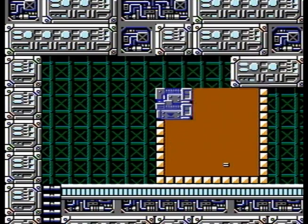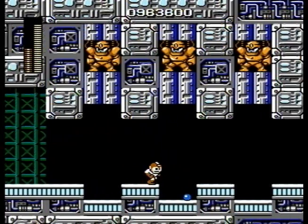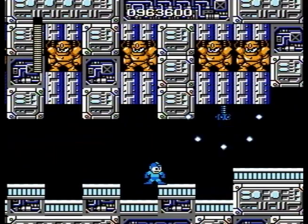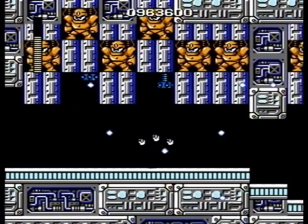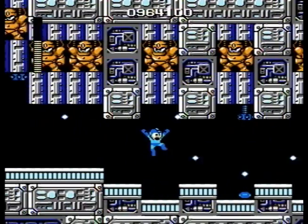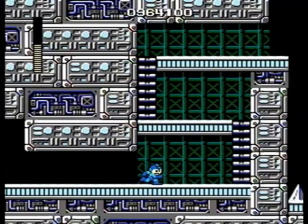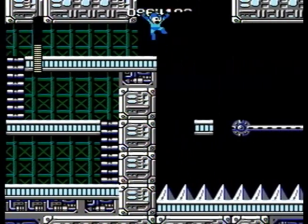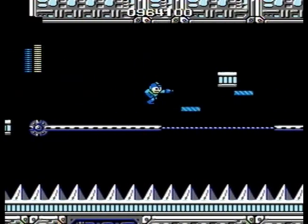That energy capsule is there for you to pick up in case you need it. I don't really need it at this point because I'm about to come across an item that's going to refill all my stuff anyway. Look at these Guts Man statues out there — I don't get what the deal with that is. Must have some sort of fascination with Guts Man — a Doctor Light creation, mind you. It doesn't belong to Wily. One thing the game doesn't tell you: when Mega Man defeats a Robot Master in this game, he's not actually killing them. The Robot Masters all live. You'll see them in other continuities or other games in the series where they're just alive and well, helping Mega Man with mundane tasks.